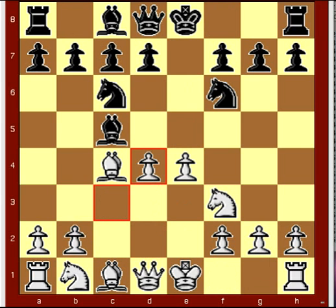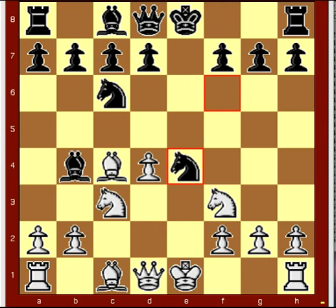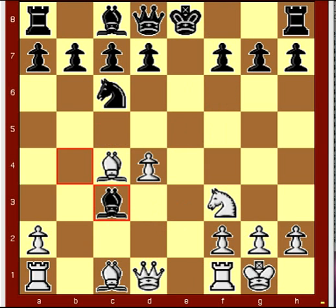c takes d4, bishop b4 check, knight c3, knight takes e4, white castles, knight takes c3, d takes c3, bishop takes c3, queen b3.